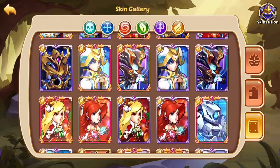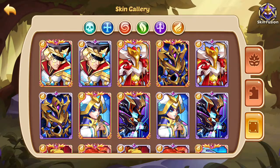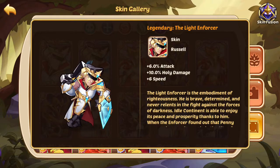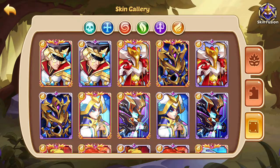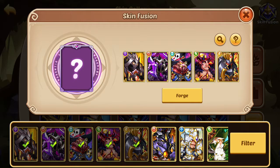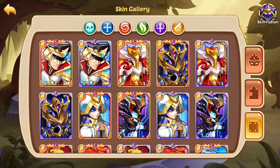Obviously the gold ones are like top rank legendary skins. He's a new fighter. Skin fusion — you come over here, collect about five, then hit forge, and that'll give you a new skin, which I'm not trying to waste right now.